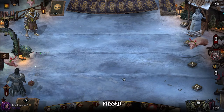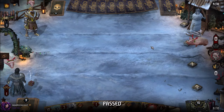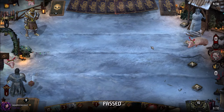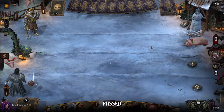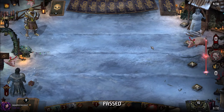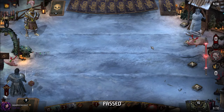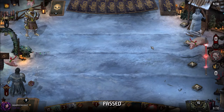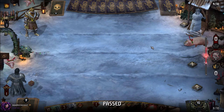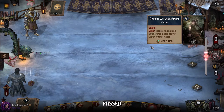Now we just need him to play something and pass — hopefully he'll do so quickly. Okay, he's running out of time. Just play that, that's fine, then pass and go to round three.